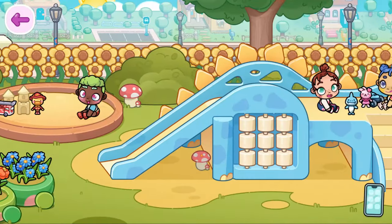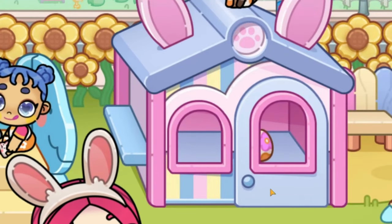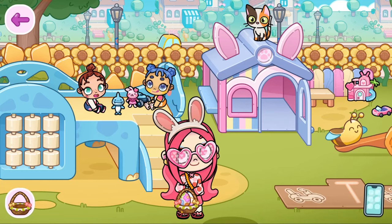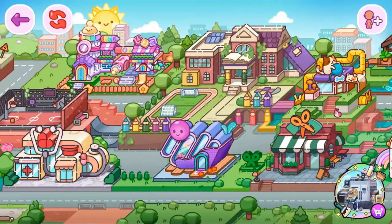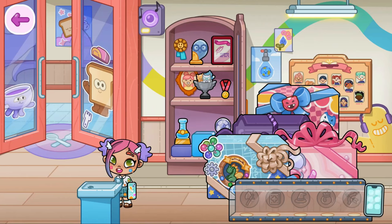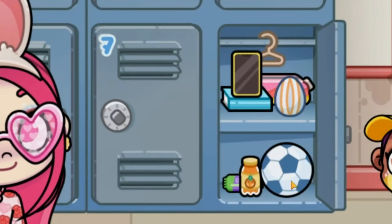The second egg is in the daycare. Let's bring Cherry here — there's the egg, I already found it! Let's put it in the basket and go to the next place. I think it's in the school. I don't really know where all the eggs are, I only know some. I think it's in this locker.